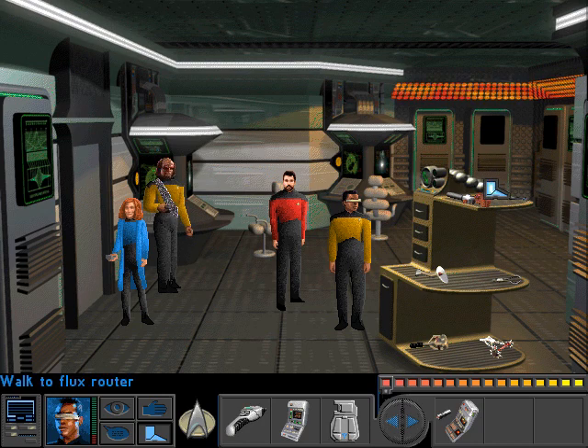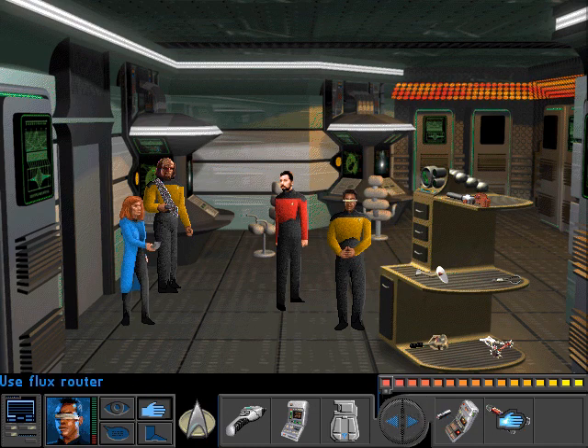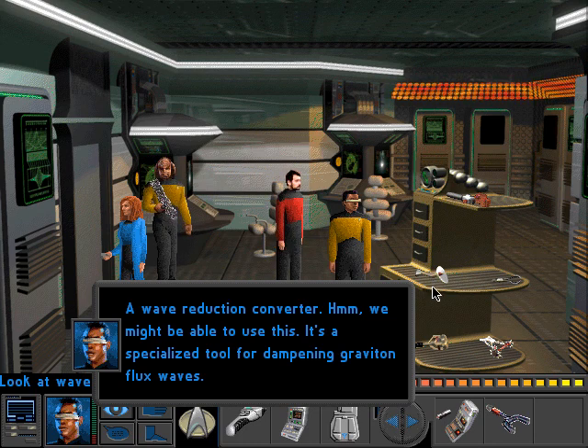Let's look at some of the other stuff on this cart. We want to pick up the flux router, because Geordi said he needed it for the holotable. Wave converter. Wave reduction converter. We might be able to use this - it's a specialized tool for dampening graviton flux waves.